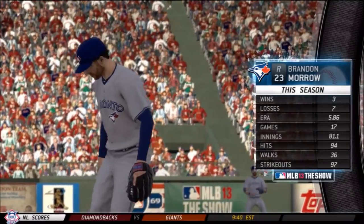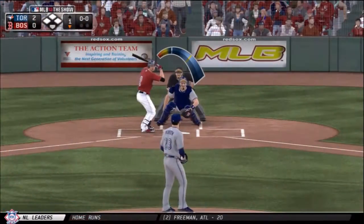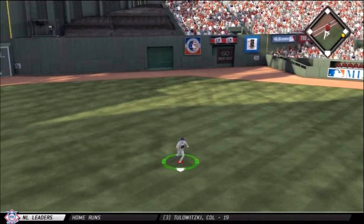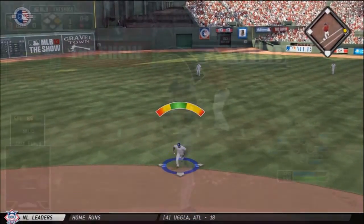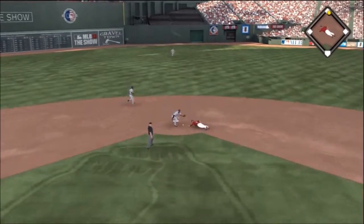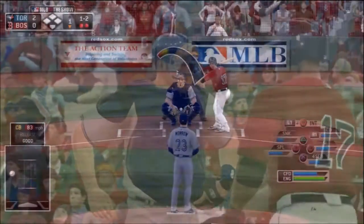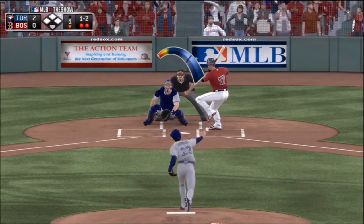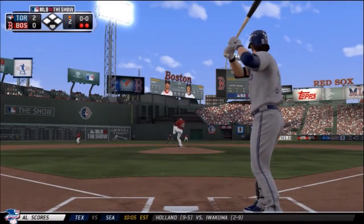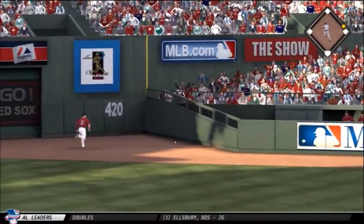The starter for the Red Sox was Ryan Dempster — he came in last minute. The scheduled starter was Clay Buchholz. He didn't have a good start after giving up two runs in the first inning. In the Boston Red Sox half of the first, Ellsbury leads off with a base hit but gets thrown out stealing at second. You never want to steal with a hard thrower and Joe Mauer as battery mates. We strike out Yadier Molina for a 3-up, 3-down inning.